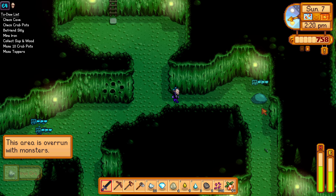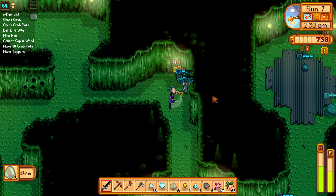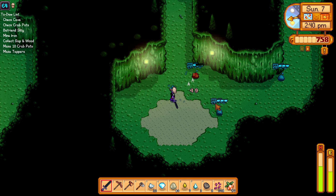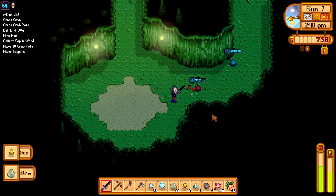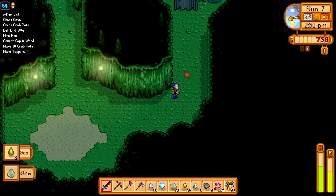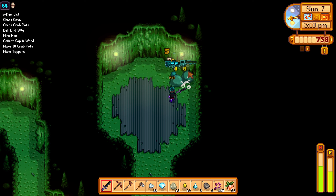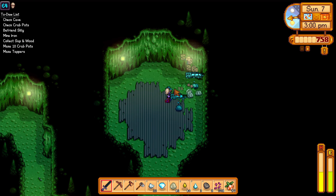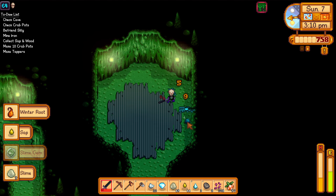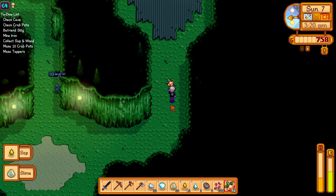There's a large slime — this is a nice spot to fight multiple slimes. I should really get to work on becoming a master at the slingshot because we'll want to be good with it when we go into the skull cavern. Get away, get away, get away — oh my goodness, that was close! That could have been really bad.